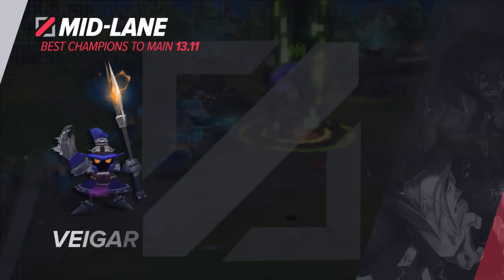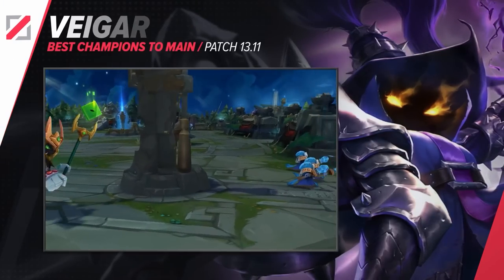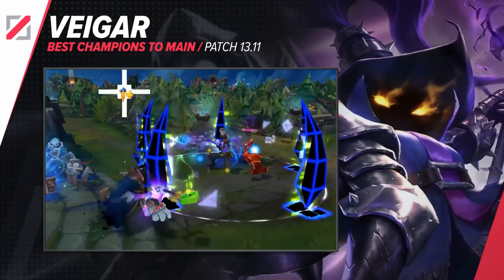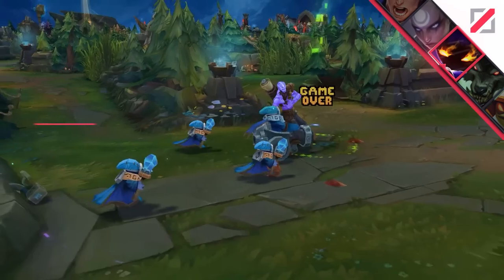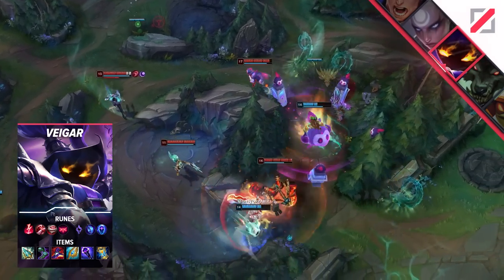Now for the mid lane, we'll lead off with Veigar. There should always be a sense of balance with hypercarries — if you're going to scale super hard, you should be really weak early. But Veigar doesn't really care about any of that. He may not be the most oppressive laner, but he is a very safe one. You're able to rack up those Q stacks in just about any matchup. And with the super balanced combo of Seraph's and RoA, later on you're a glass cannon that isn't really glass at all. In fact, you're pretty much impossible to kill. Meanwhile, you one-shot anything that isn't a full tank that gets caught in one of your combos.